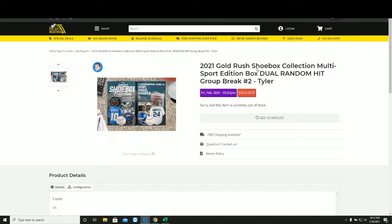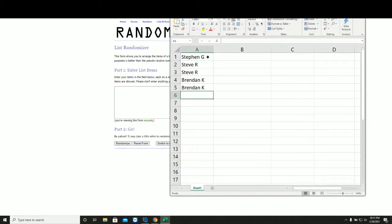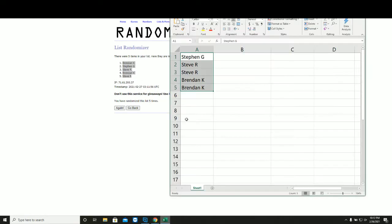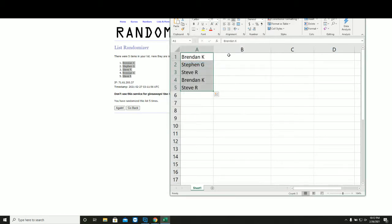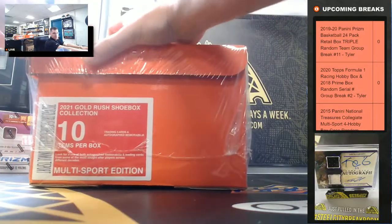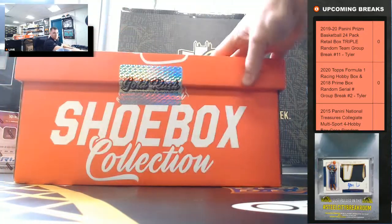It's the Gold Rush Shoebox dual hit, number two new list. Let's go! Five times on our names — we have Steven, Steve, Brendan: one, two, three, four, and five. New spot in the group break, dual hit. I'll enter each item one by one, random five times, split the list, match them up. We got memorabilia and cards — good luck!